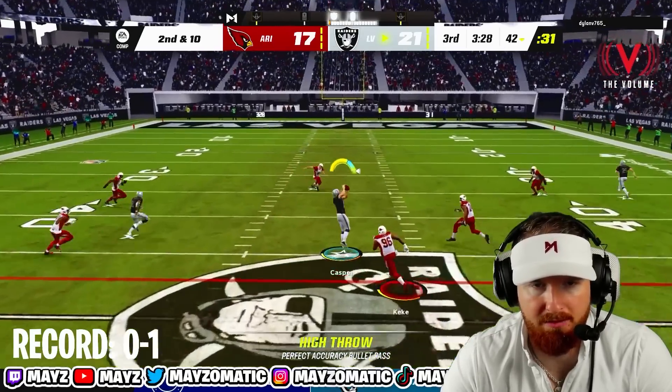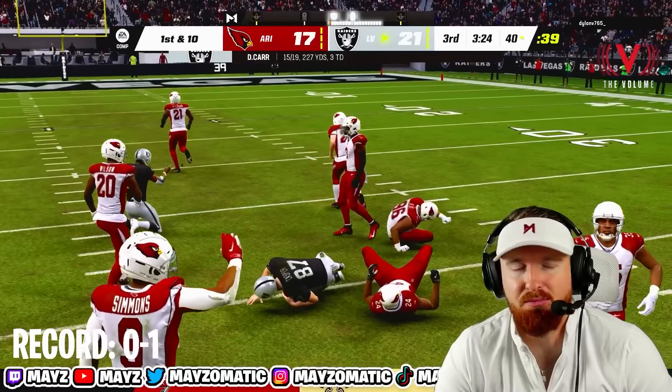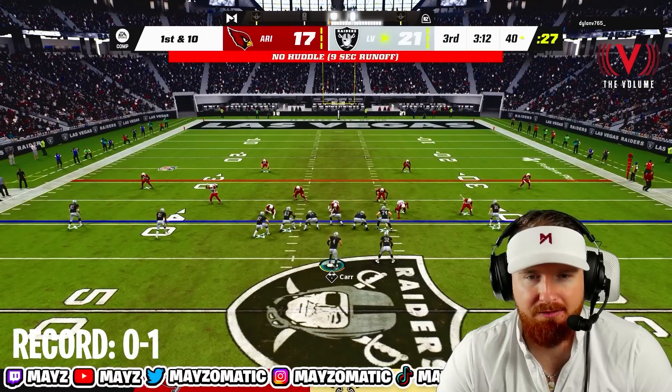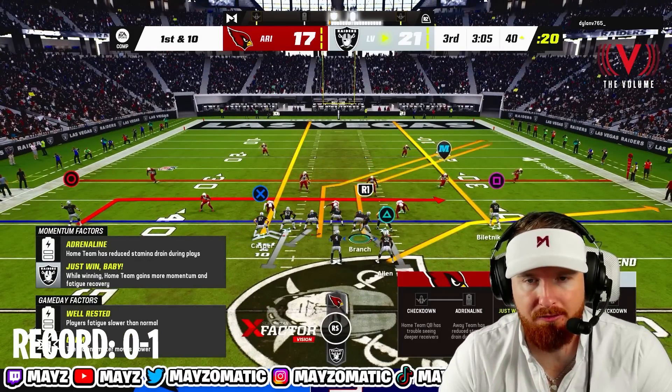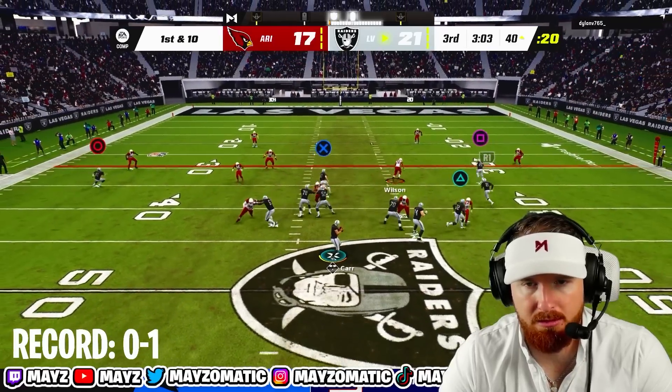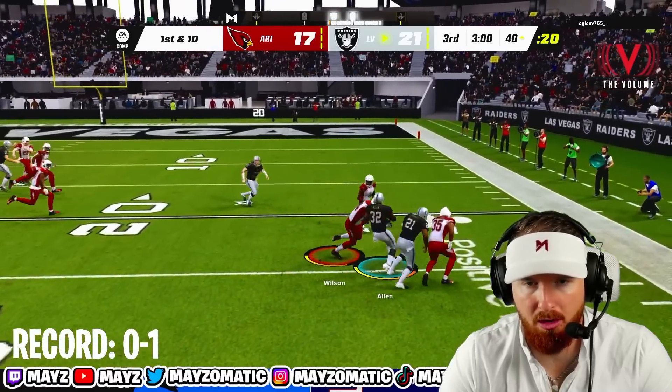There's our guy Dave Casper — we're going to use and abuse him all day long. Dave Casper is our guy and we're not going to change it. Motioning over Cliff Branch, looking for him on the corner route... gotta go to the flats. Marcus Allen, you're our guy — come on Marcus.